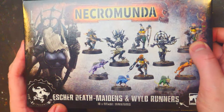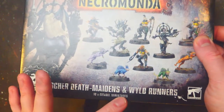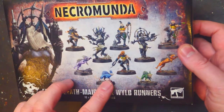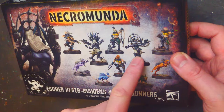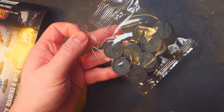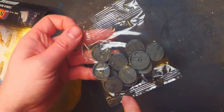So here we've got the more recent kit — the Escher Death Maidens and Wild Runners. Ten more miniatures. We seem to have a variety of animals — four animals. I do prefer having the bases in a pack like this. I know it's not as environmentally friendly having more packaging, but I just prefer them all packaged up rather than loose like in the previous box.